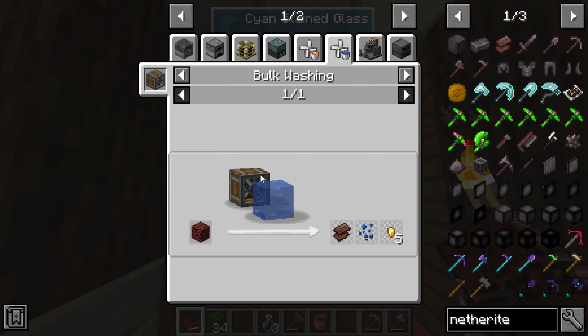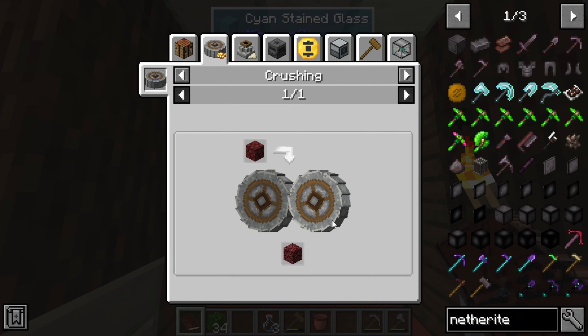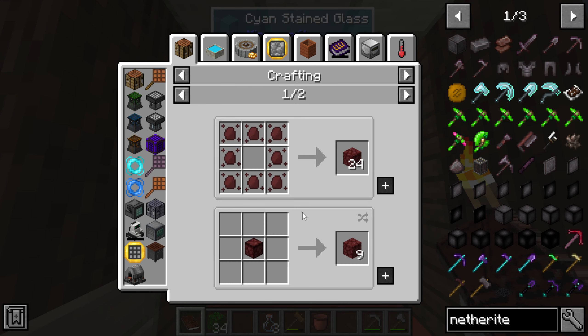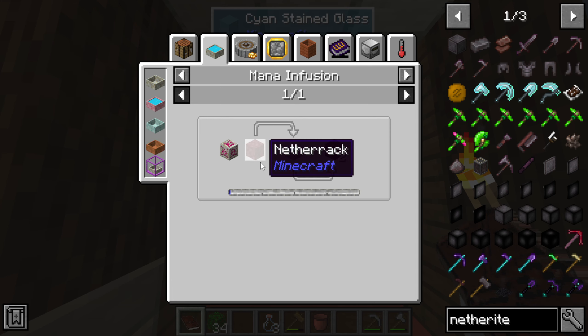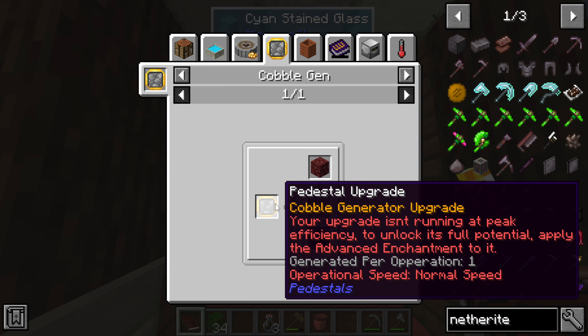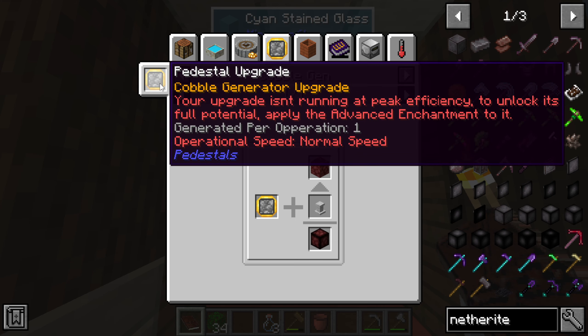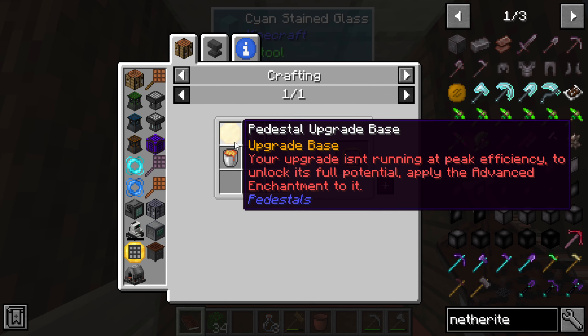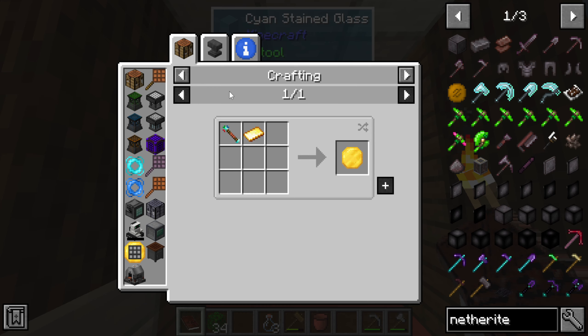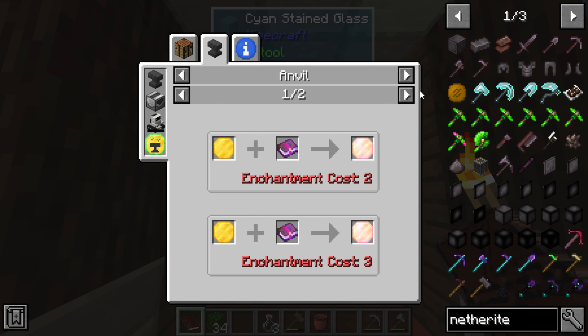Is that less than one percent? And how do you get crushed netherrack? Through the crushing wheel. And how do you get netherrack? You can dupe it with mana using the Pedestals mod. I heard the Pedestals mod is really OP — you can do some really OP stuff with it.